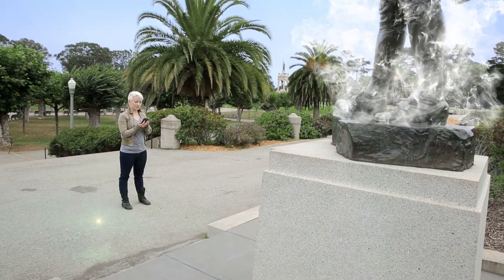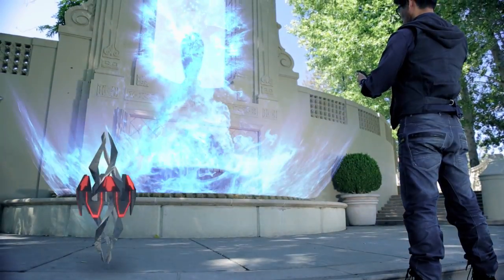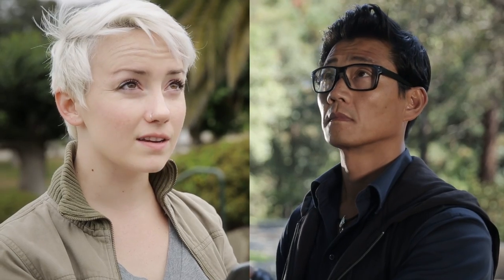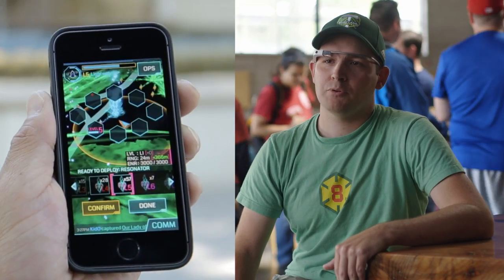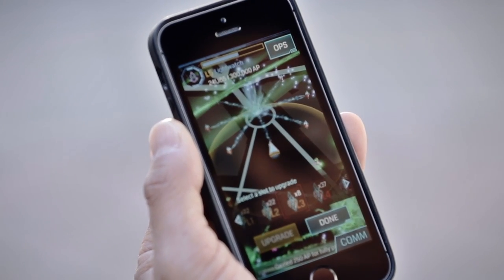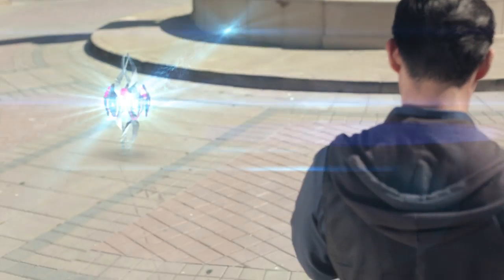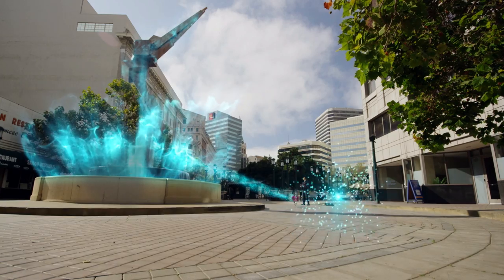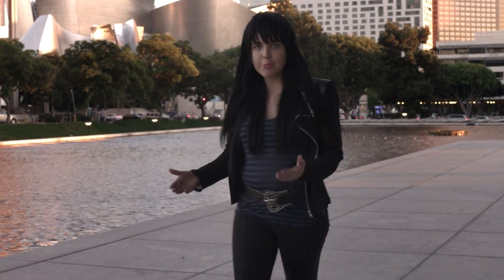When you're close to a neutral portal, you definitely want to capture it. By deploying a resonator on that portal, it becomes yours. You only need to deploy one resonator to capture a portal, but there are eight slots in a portal so you can fill it up with all eight. You use resonators to claim a portal and to strengthen it. A portal is fully resonated when there are eight resonators deployed on it.